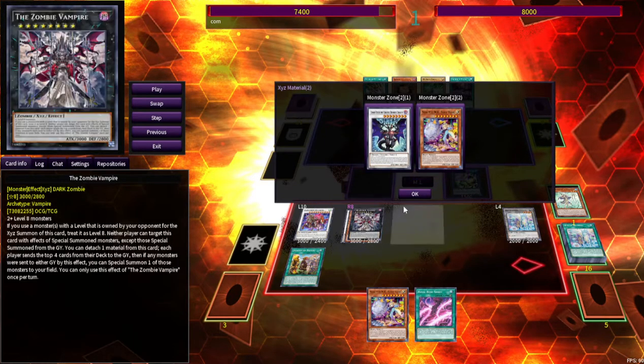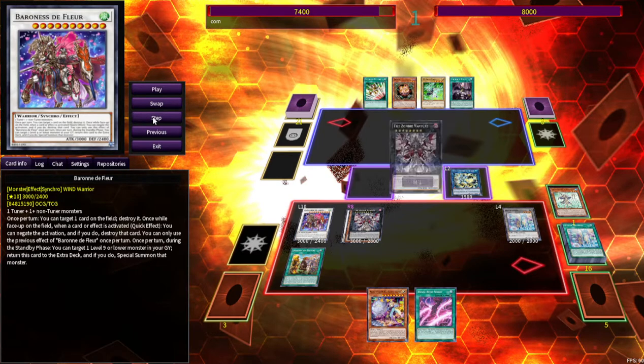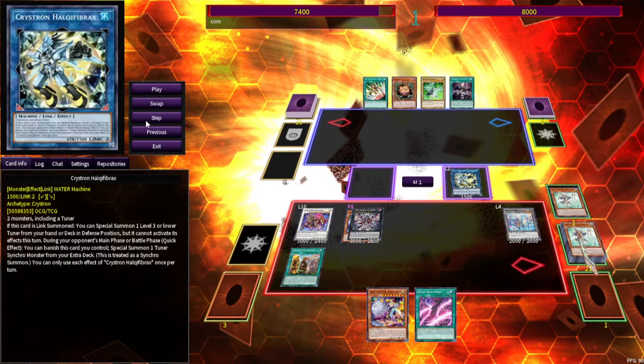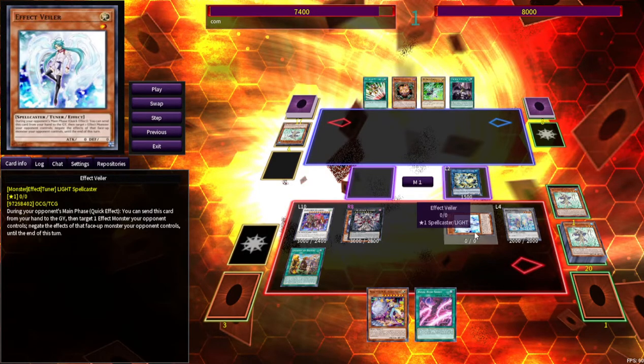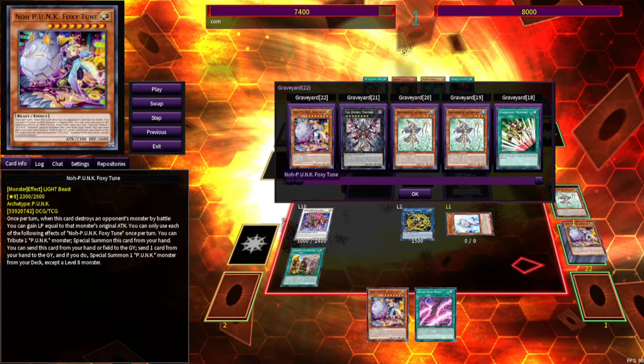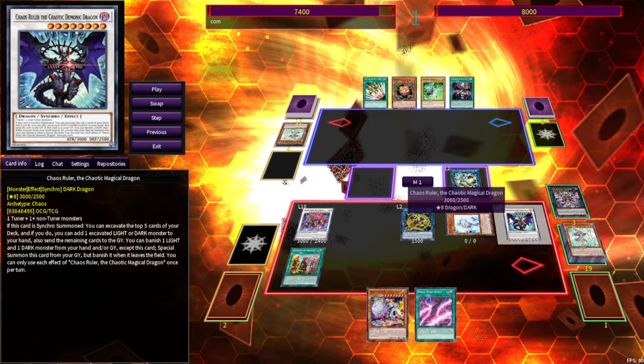They're both level 8s, so you can go into the Zombie Vampire. When you detach material, each player sends the top 4 cards of their deck to the graveyard. Detaching the Chaos Ruler mills a little bit better — mostly because you get to grab a level 1 Tuner or hand traps. Hand traps are crazy how good they are. Now you can link off using the Vampire XYZ and the Adventure Token and go into Dagda — it's just two monsters. Then you can use Chaos Ruler's effect to banish one Light and one Dark to bring it back.